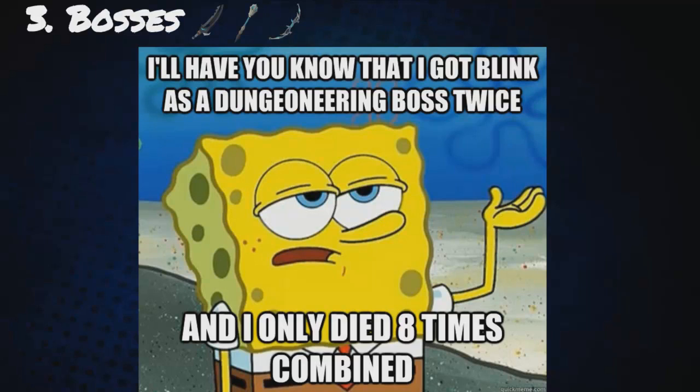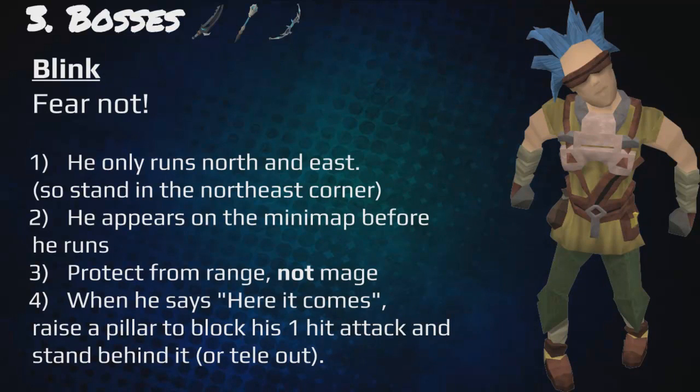On to bosses. Blink is actually really, really easy in four simple steps. Step one: he only runs north and east, so stand in the northeast corner. Step two: he appears on the mini-map before he runs, so you can spot when he's going to his next pillar. Step three: always protect range, not mage — even though the hit splat is mage, protecting range actually halves the damage while protecting mage does nothing. Protect from mage only halves damage during his kapow special, but it's still better to protect range because he does more damage running. And last, when he says 'here it comes,' raise the pillar to block his one-hit attack and stand behind it, or tele out — it really depends.